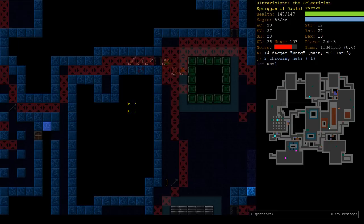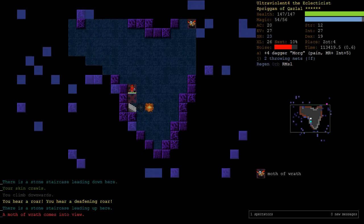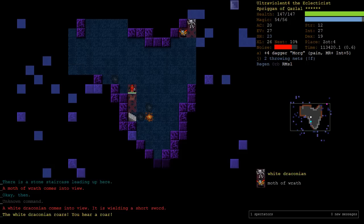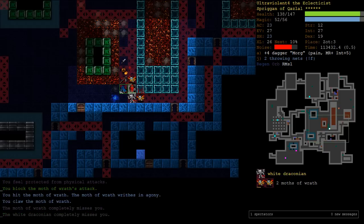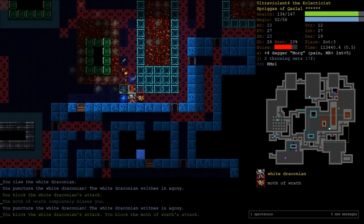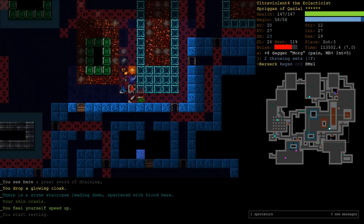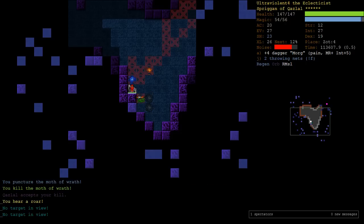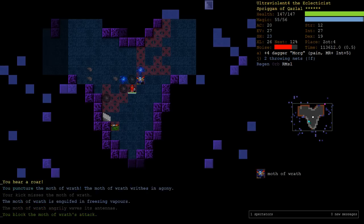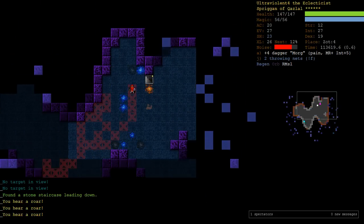That looks like the floor now, more or less. We're ready for Zot 4 - surely it's not going to happen again. There's no way. Just tabbing them - our defenses are enough that I'm not even worried about a single berserk Draconian. We've got 27 AC, 20 AC... 27 evasion and 23 shields. That's not bad. And if you add our magic to our health it's like we've got 200 hit points, so this character is actually pretty tanky.